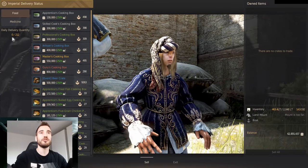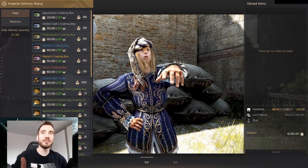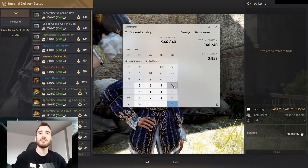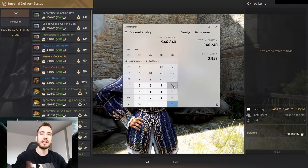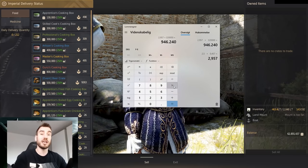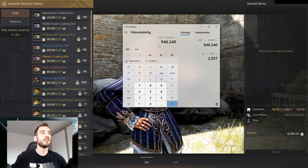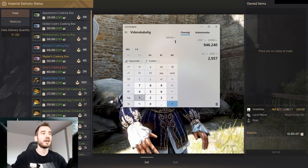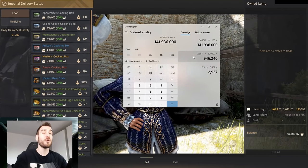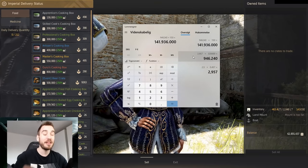A realistic number to go by is around 300 contribution points — that's one of the soft caps. After that it becomes a lot harder to get every point; eventually you'll get to 350. But assuming 300 contribution points, that means 950,000 times 150 crates — that's 141 million silver every single day.